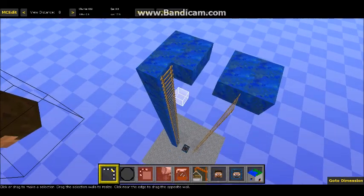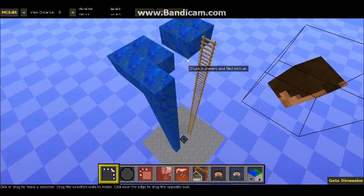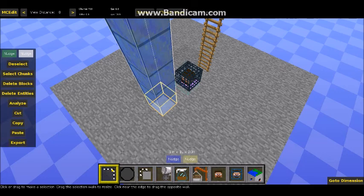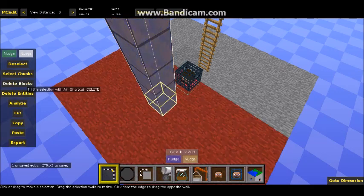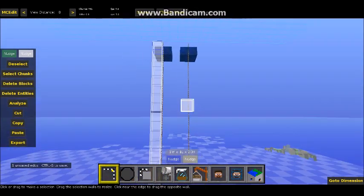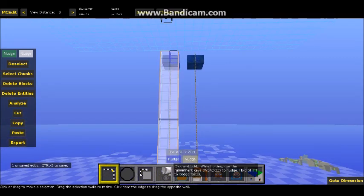I have the regular ladder going up on these lapis blocks up to the upper lapis platform. How I did it — there's probably a much more efficient way to do this — but first off, I selected the big pillar of lapis and deleted the blocks. You can leave it at just that, although you're only able to climb it on one side.